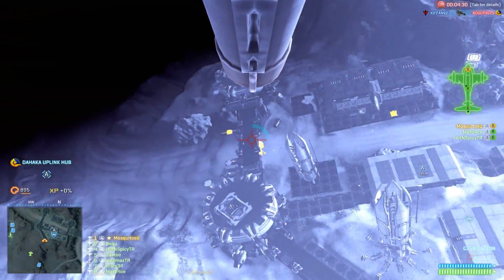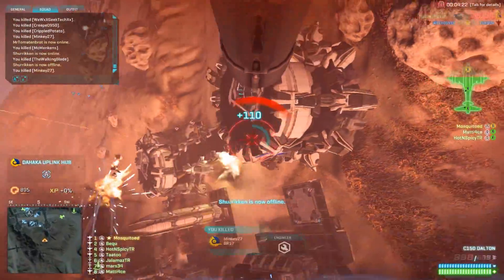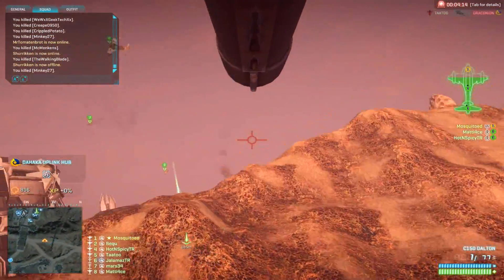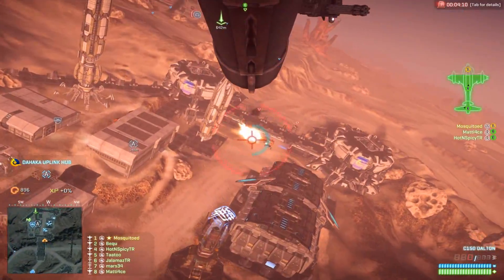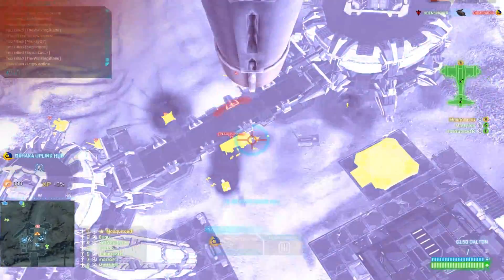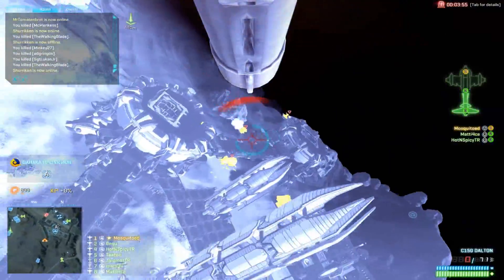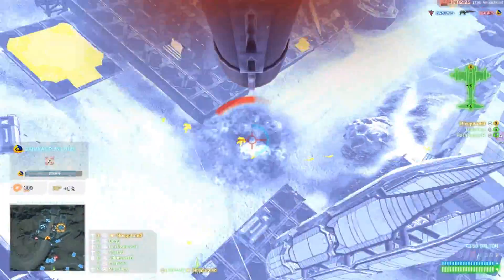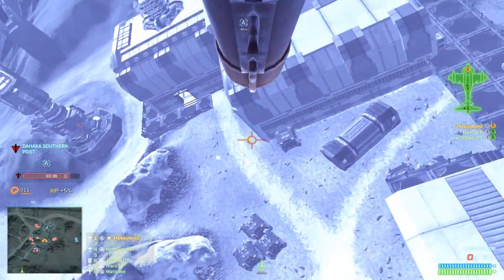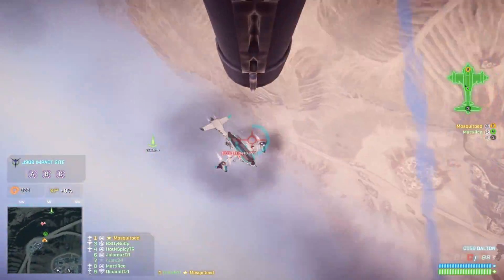I want to point something out about placement. Look at where this Sunderer is parked — next to the shield in the middle of the road. Had this Sunderer been placed a couple of meters to the north or south, the players spawning in would have had access to cover. That especially favors engineers supposed to stand next to their MAX buddies and repair them, as well as heavy assaults trying to take out vehicles and tanks. Being able to kite back and forward in and out of cover is something you have to get used to in every FPS. The same goes for medics who need cover to heal and revive. I know I'm not the only one waiting for SOE to fix the new leg issues that came with game update 11.